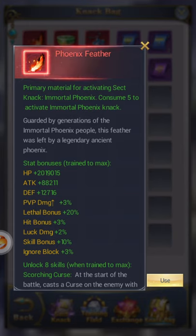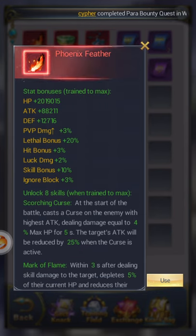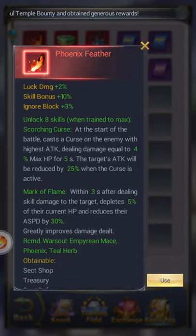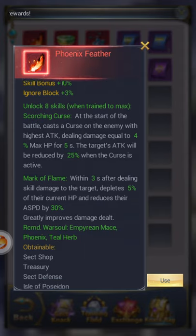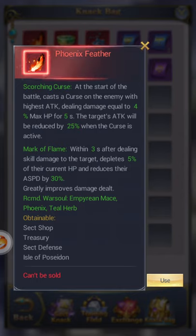Here are the stats for Phoenix — I'll let you read that. You can actually put this on whichever character you want, I learned that just recently. It shows the recommended, which is Empyrean Mace, Phoenix, Tealer.